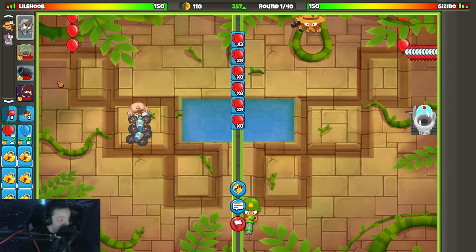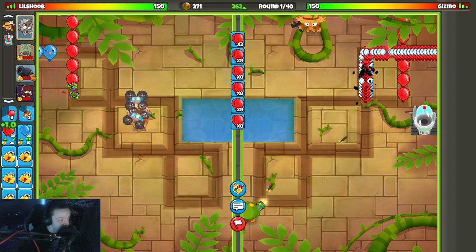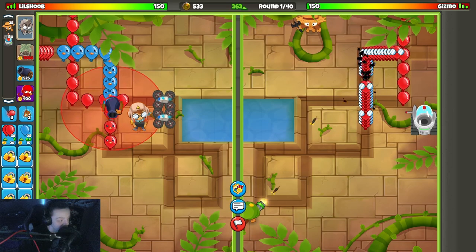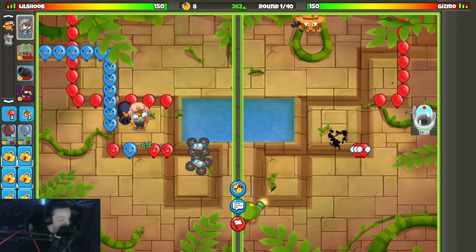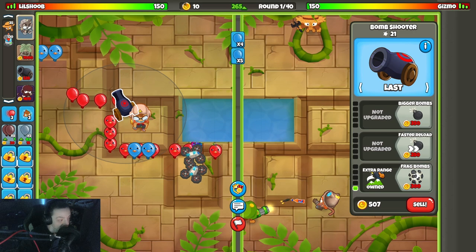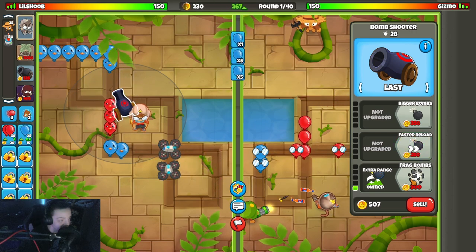We're gonna eco a little bit now, put our cannon down next to ET when we can afford him. I think I might have over-eco'd — if I did, oh well. He brings the dartling, which is not a bad idea. The dartling is pretty good on this map. Put my cannon on last here, extra range. Greens are gonna be a problem so I'm gonna chill out to get my frag bombs up.